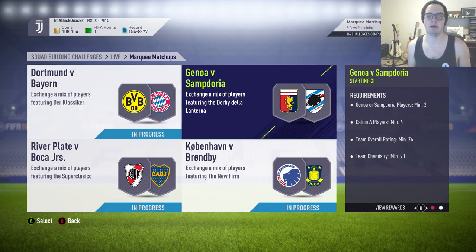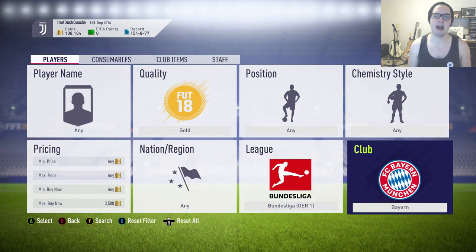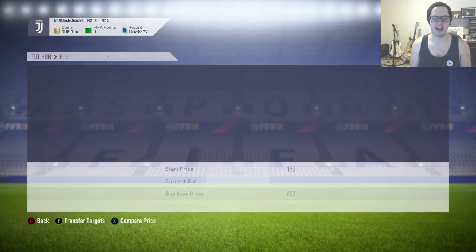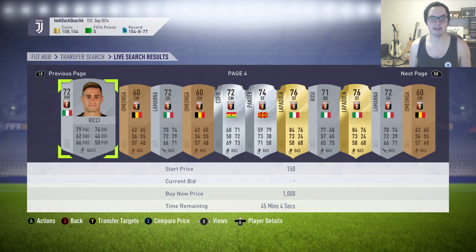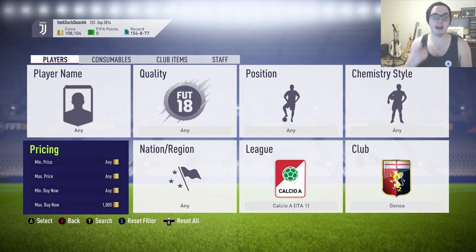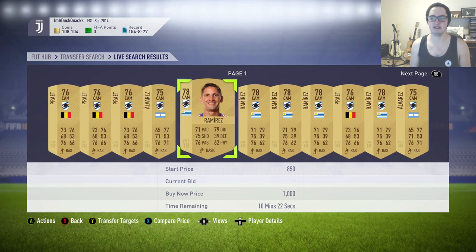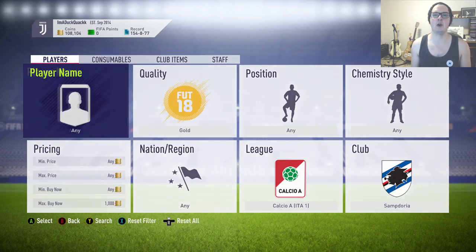Second up we've got a Serie A game — Genoa against Sampdoria. We need two players from Genoa or Sampdoria; it could be a mixture of the two. Looking at Genoa first, you can see a few players listed for 650 coins, and raising it to a thousand coins you can see a ton of players — mostly bronze and silver until you get to the last few gold ones. Gold players are great for getting that rating up, which is why they're always a safer investment. Jumping onto Sampdoria, there aren't quite as many bronzes and silvers because they've got a lot more golds. Because of this it just didn't make it an overly profitable investment.